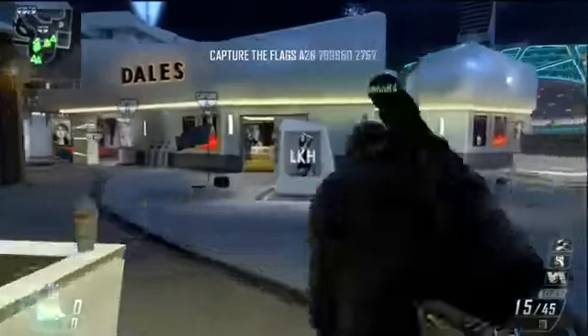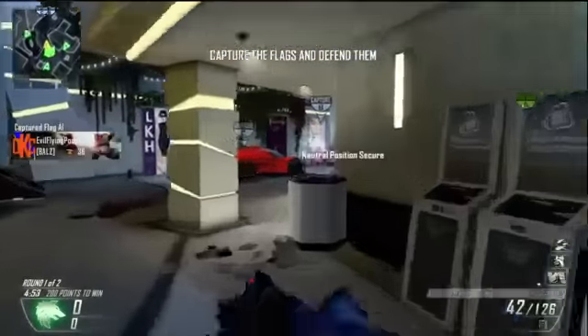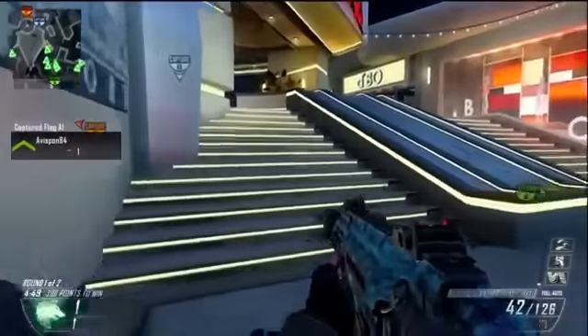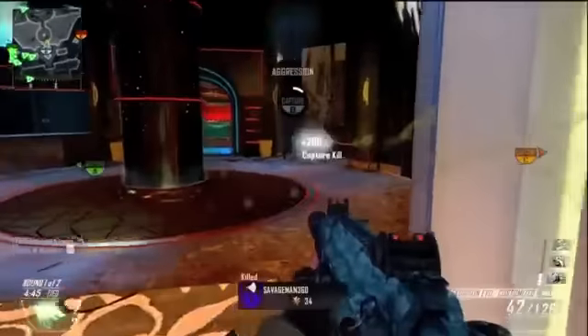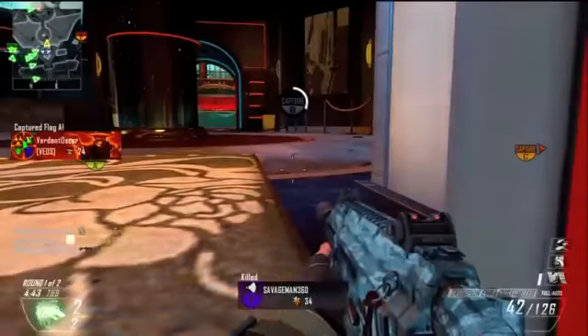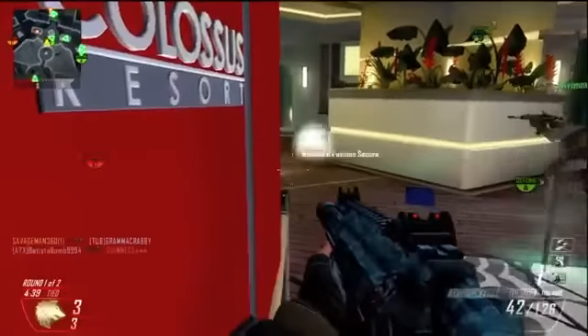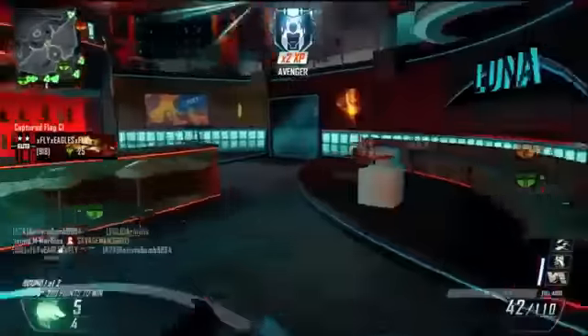What's going on guys, I'm bringing you a 119 to 6 gameplay on Plaza. This is some Domination. I'm using the Scorpion with extended mags and suppressor, and I'm running Hardline, Ghost, Perk 1 Greed, Scavenger, and Dexterity with C4s, Blackbird, Dogs, and Swarm. I'm already like halfway to my Blackbird off that capture kill.